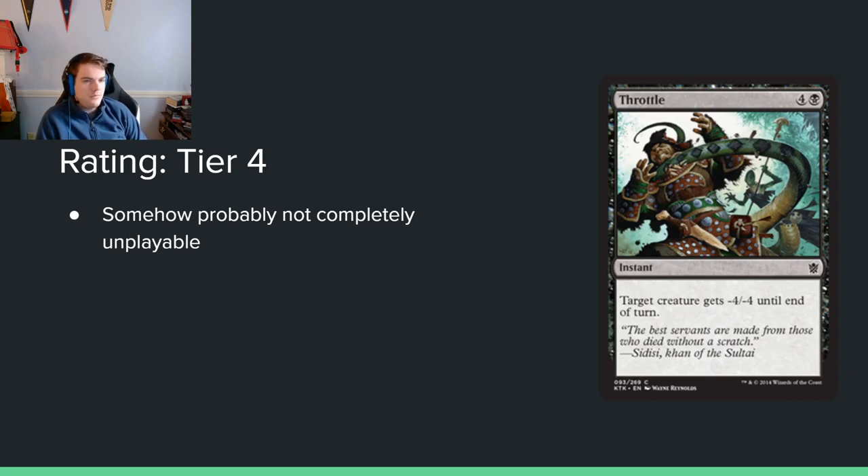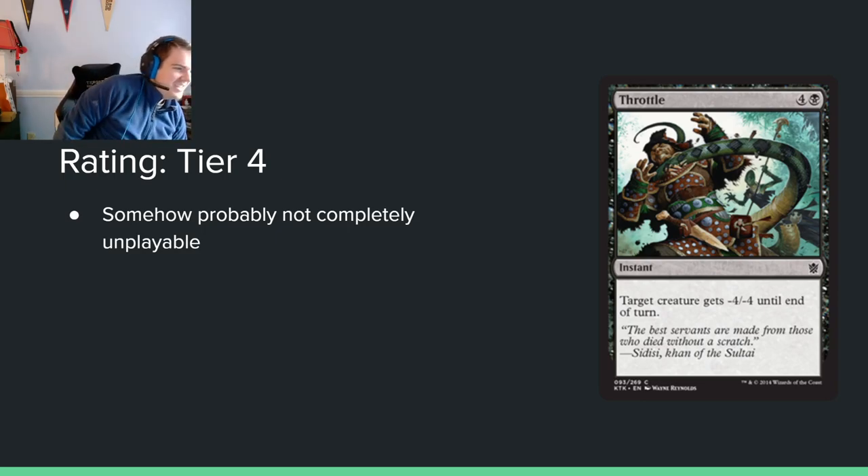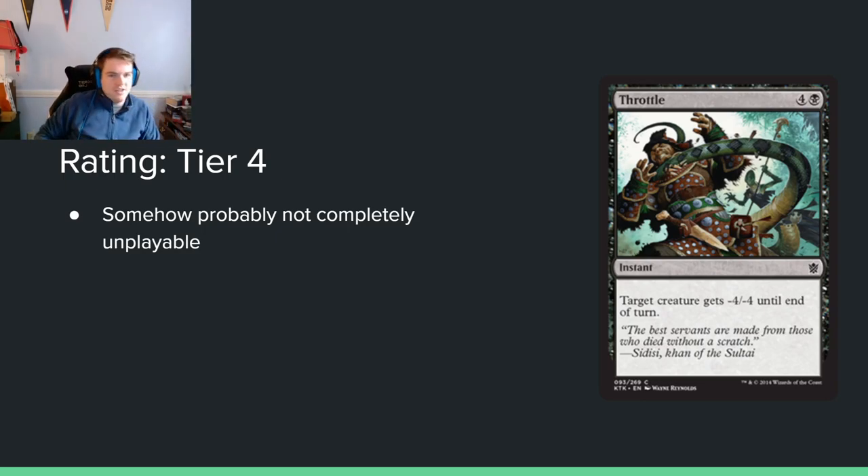Throttle: 4 and a black for an instant. Target creature gets minus 4, minus 4 until end of turn. This looks kind of playable — removal's bad and this seems like a removal spell that could do something. Minus 4, minus 4 is better in this set than most current sets because creatures aren't as big. There are actually more creatures with more toughness than 4, but those are mostly defenders. Back in the good old days when they used to print defenders.